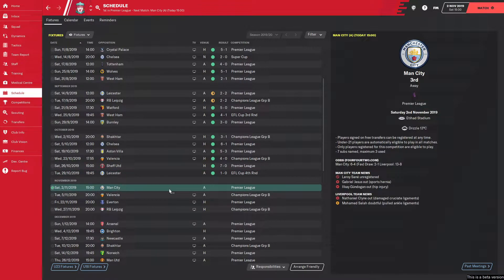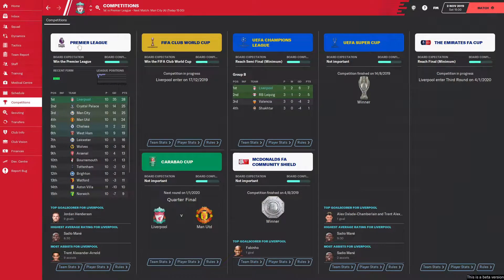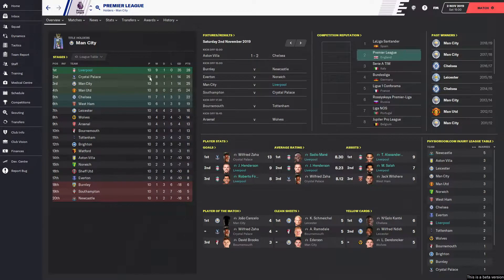Today we're going to play Man City — they are third but joint second on points. Then we're going to play Valencia after in the Champions League as well. I'll show the table quickly — we are top of the league by three points. Weirdly, Palace are the team that's doing really well, with Zaha.